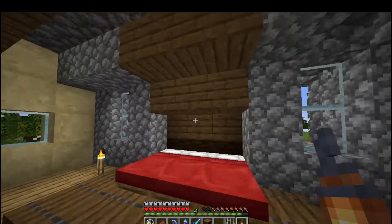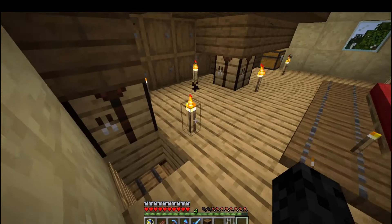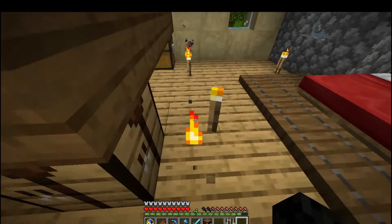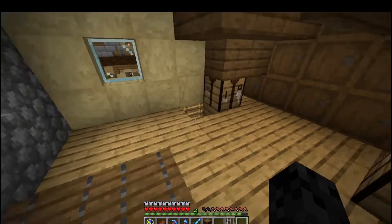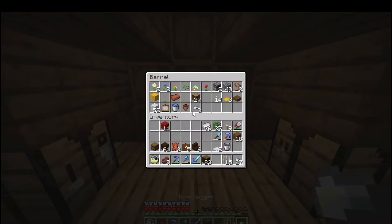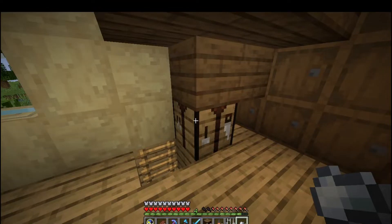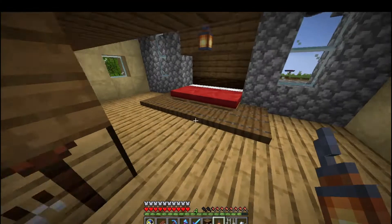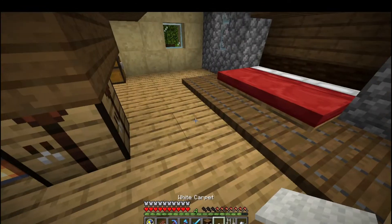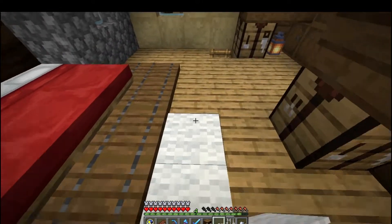How about a lantern over the bed? Let's get these torches out of here, see what we're working with. It's not too bad. Got some natural light from the windows that helps. We're going to have to make a few more lanterns. How about one here, one here, and one up here? Yeah, I think that works pretty well. And let's add some carpet around the trim here - I think it makes it look a little bit nicer, helps it stand out.